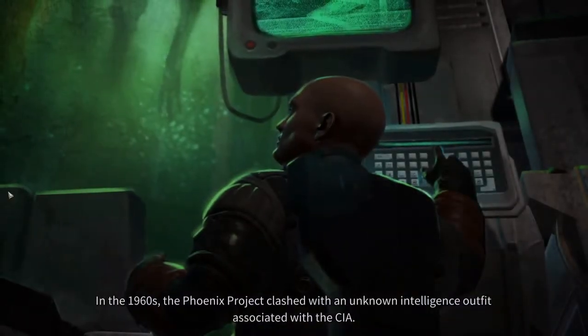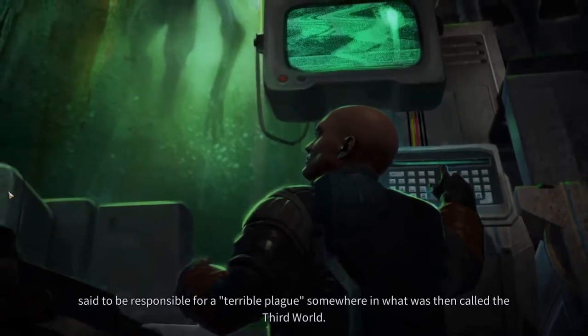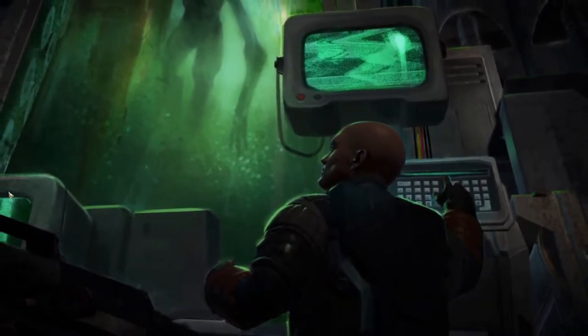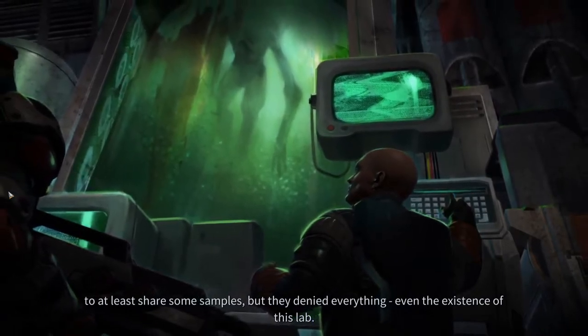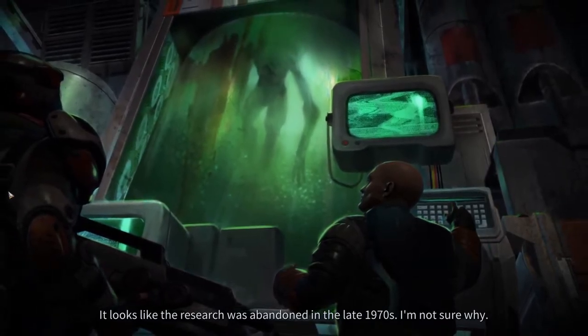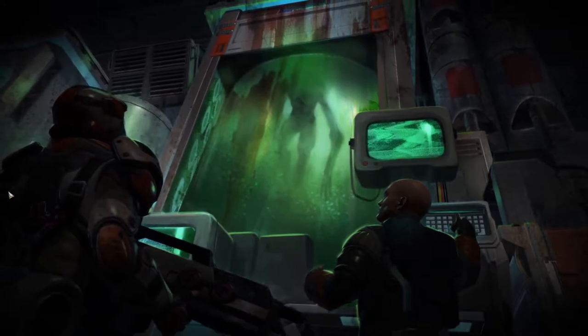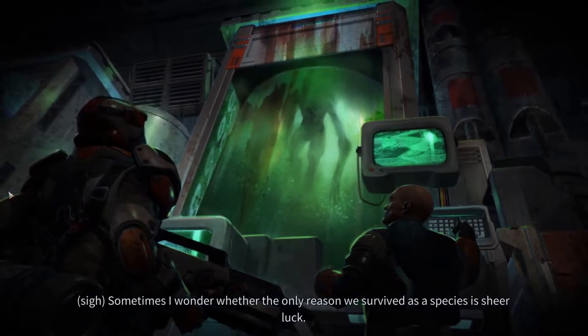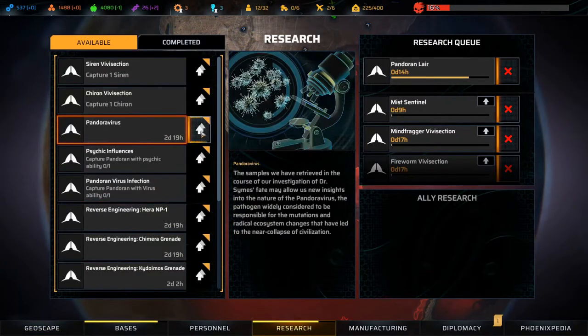In the 1960s the Phoenix Project clashed with an unknown intelligent outfit associated with the CIA. One of these clashes concerned the cultures stored in this lab, said to be responsible for a terrible plague somewhere in what was then called the Third World. At the time of his death, my great-grandfather was trying to force the CIA to at least share some samples, but they denied everything - even the existence of this lab. The research was abandoned in the late 1970s. The samples are degraded but if my analysis is correct, this is the Pandora virus. Sometimes I wonder whether the only reason we survived as a species is sheer luck. New research available - Pandora virus. We'll add that to the queue.